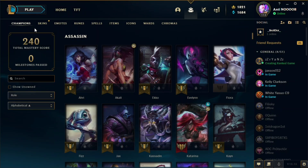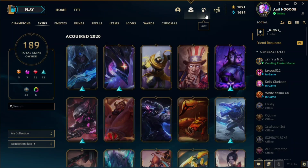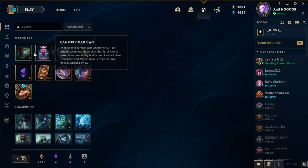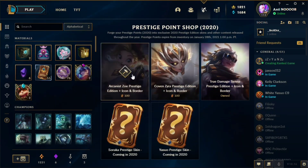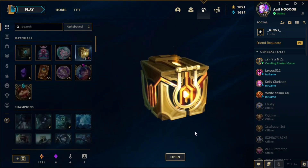Apparently we got the skin — Feral Lord Silas is our grand reward. We also got some loots: some chests, some Hextech chests, and prestige points. We accumulated 55 prestige points already, so we're going to need 45 more to get the prestige skin.